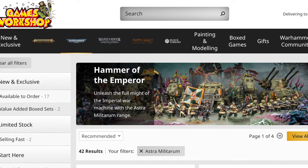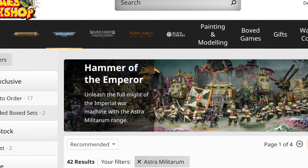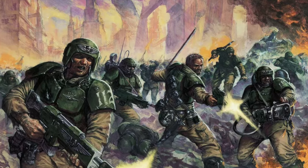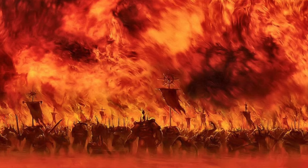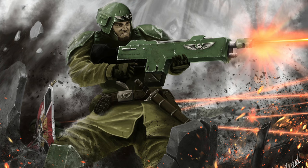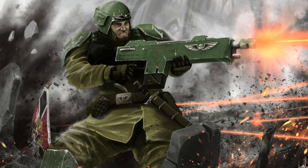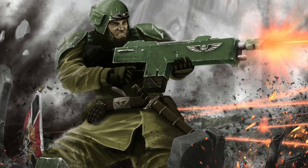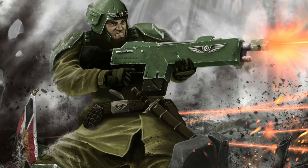Although such tremendous diversity exists in lore, most of Games Workshop's introductory packages, such as their Start Collecting and Cadia Stands army box, are centered around one planet's prolific soldiers: the Cadian Shock Troops. Made famous for their stand against Abaddon's Black Crusades against Cadia, Cadians are the face of the Astra Militarum as a whole. Their distinctive flak armor has become standard for Astra Militarum regiments across the galaxy, meaning these simple models can represent soldiers from thousands of different worlds.